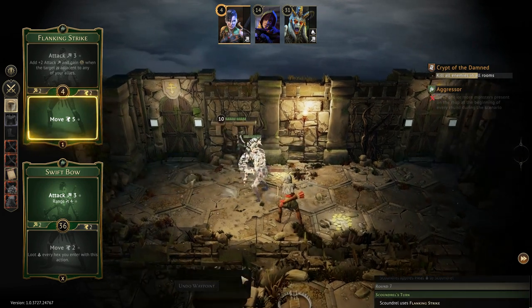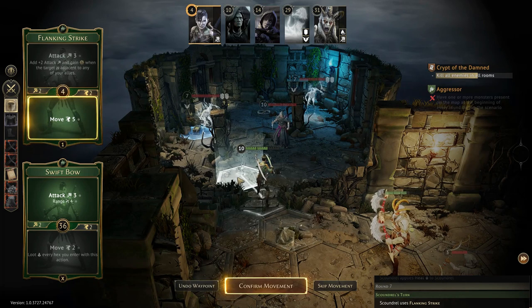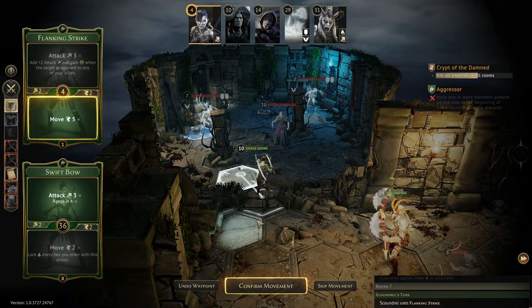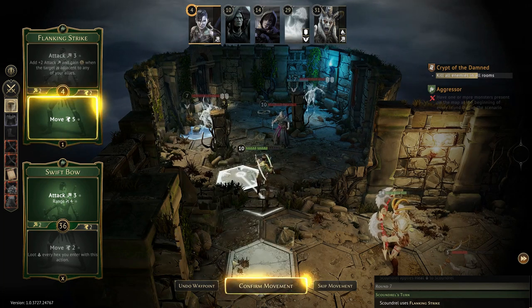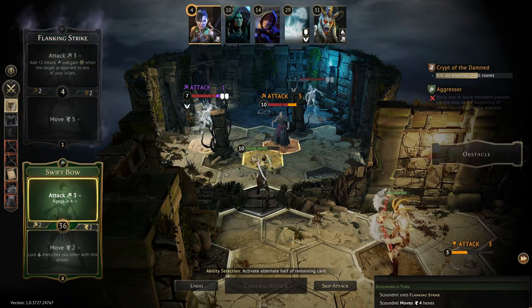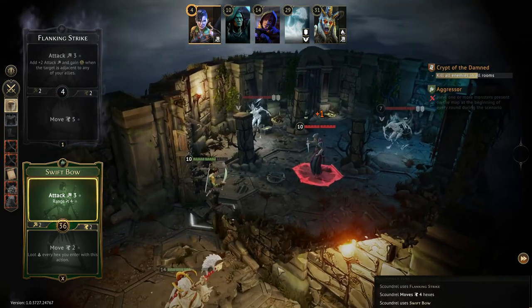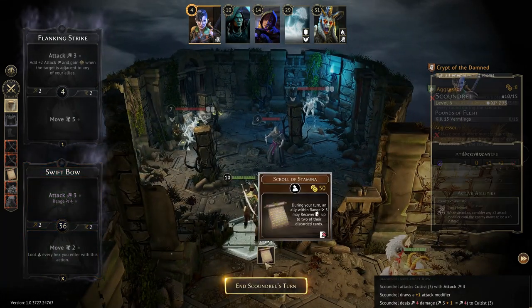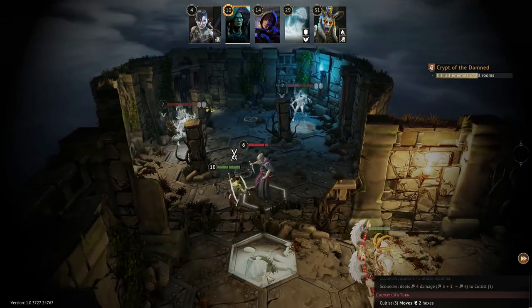So now I'm going to be sending my archer into the first room, and you can see what's in here. I was just talking about shields — you've got some of those ghouls with two-shield protection. And then another cultist. That's not good. Now if you look in the left-hand corner of that room, by the one ghoul, there is a treasure box there.